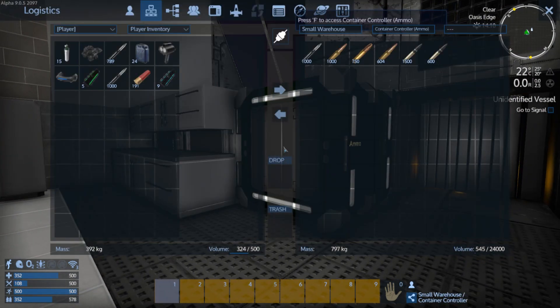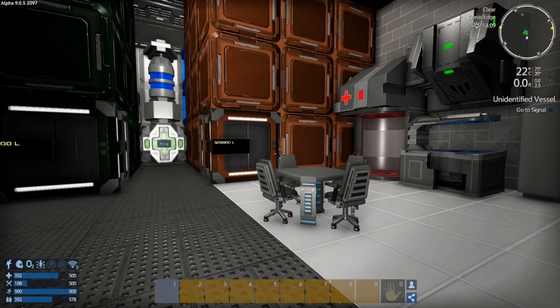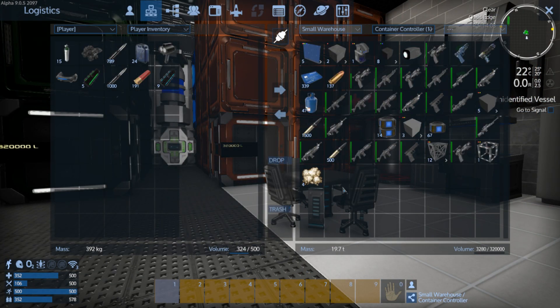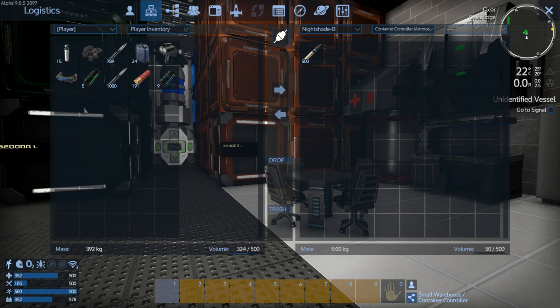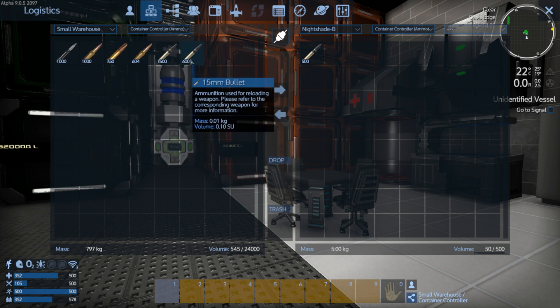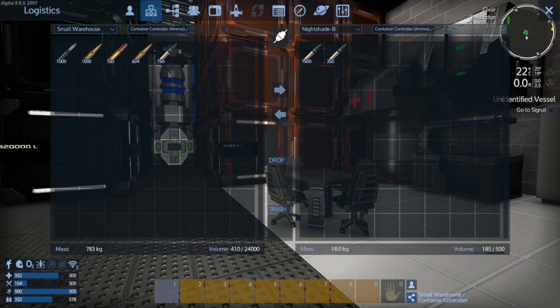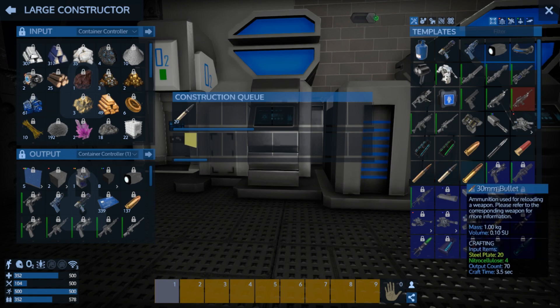You've made some ammo - but where has it all gone? I've built it in the wrong thing, haven't I? You shouldn't be in there either - I used the wrong constructor. Nightshade ammo: 500 rounds. Small warehouse container ammo: 1,100 rounds. I'll take half of that. Can you make any more or are you out of something again? No, you can make some - I'll make some then.